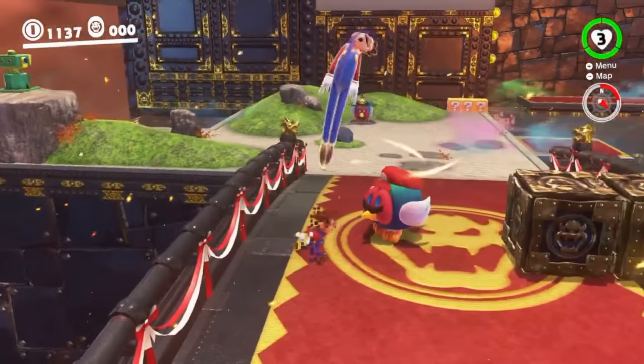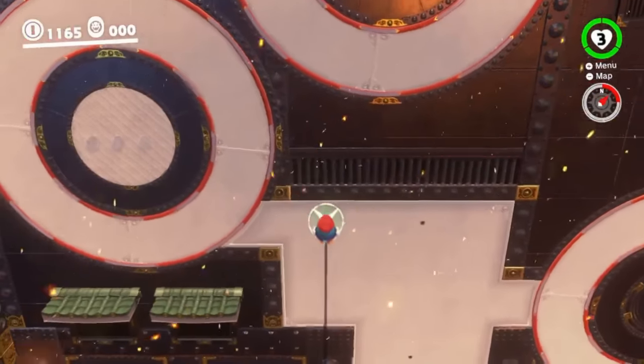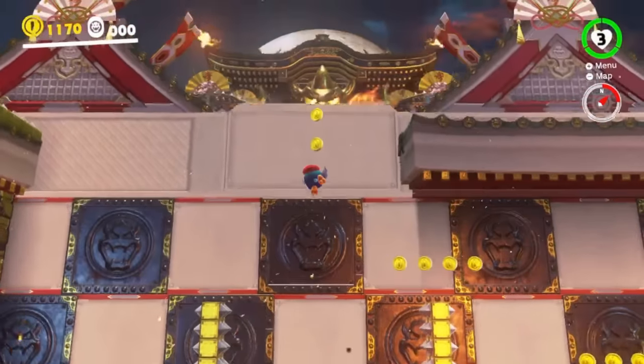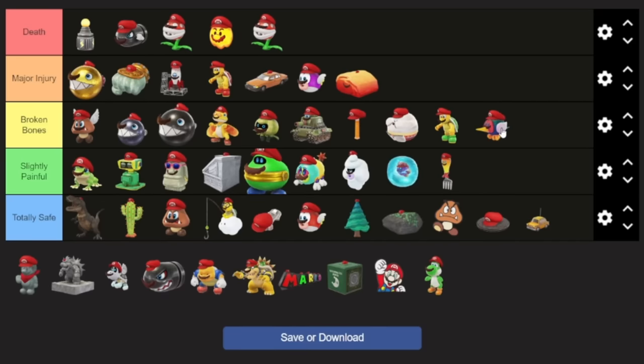Now we're off to Bowser's Kingdom with the Pokio. This one is awesome because they can scale walls, but for safety concerns, that also means they get pretty high up. Although looking at it closely, I feel like there's not too many walls here that are super high. And if falling is our biggest concern, I feel okay putting this one in broken bones.